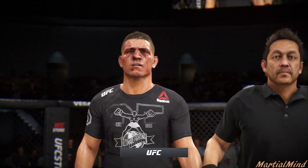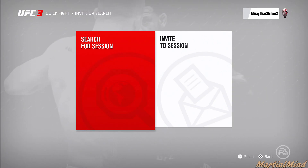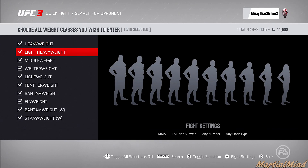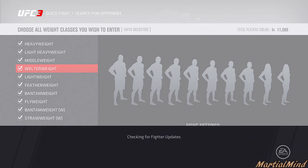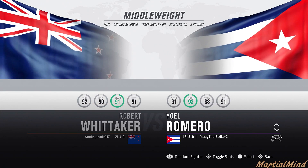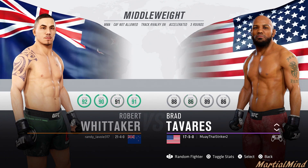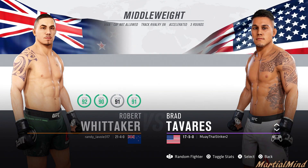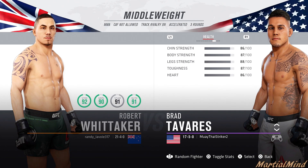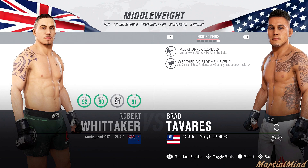Alright people, let's move on. So far — two fights — we haven't run into a good player yet. Let's see, I've been playing for about 12 minutes. Let's keep it going. In the middleweight division, random fighter select — Brad Tavarez. What are you good at? Tree Chopper level two, Weather and Storms level two.